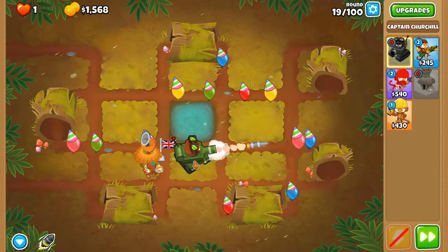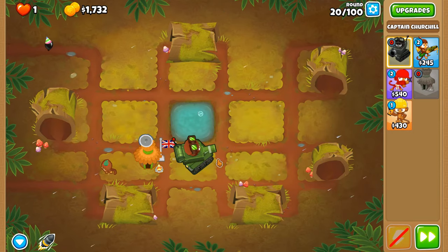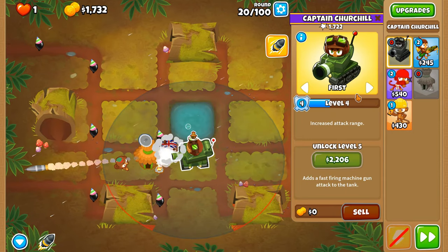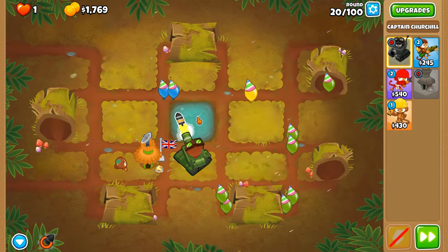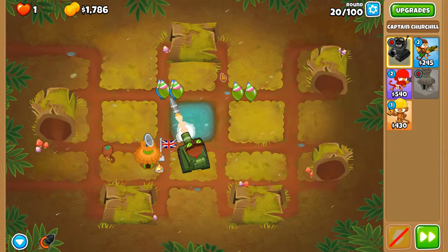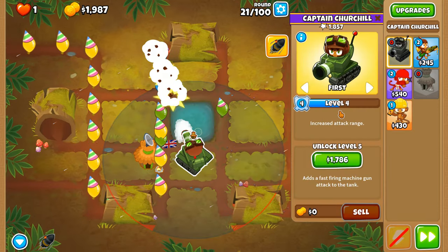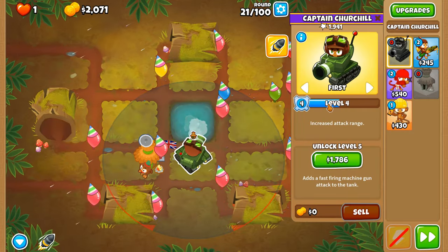Round 19 is looking to be quite an interesting round, and here we get our first encounter with black balloons. Put Churchill on strong and put armor piercing shells on. The reason I went for strong is so that the armor piercing shells always hit the black balloons, and then once all the black balloons are popped we can put it back on first and don't need to rely on armor piercing shells for the rest of the round.